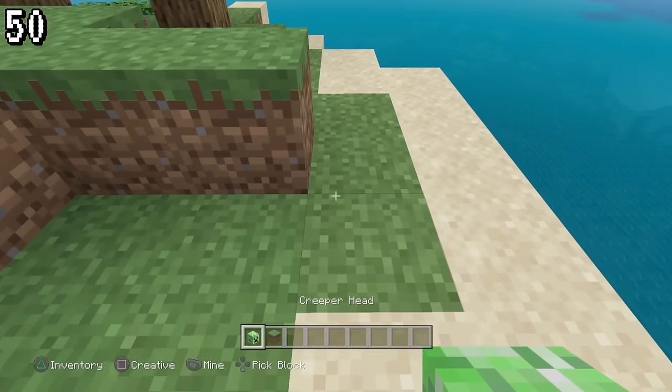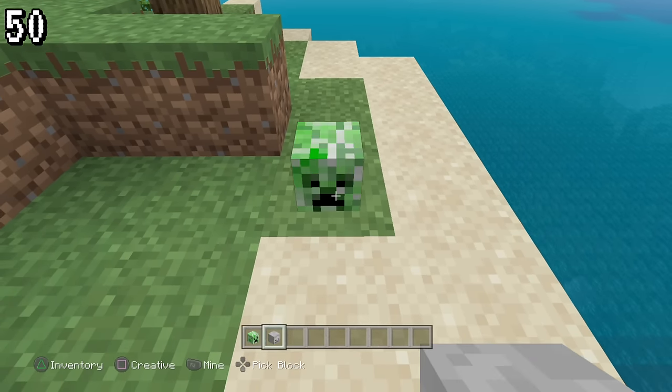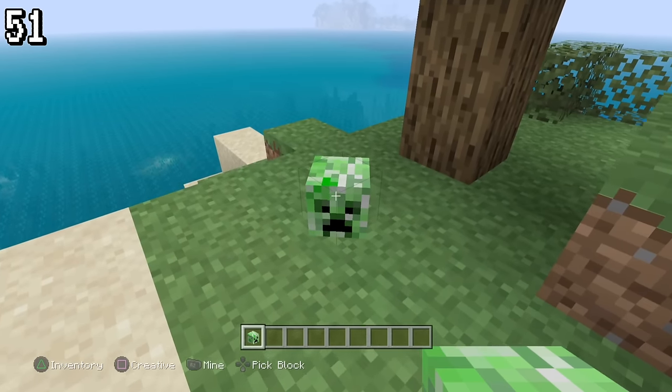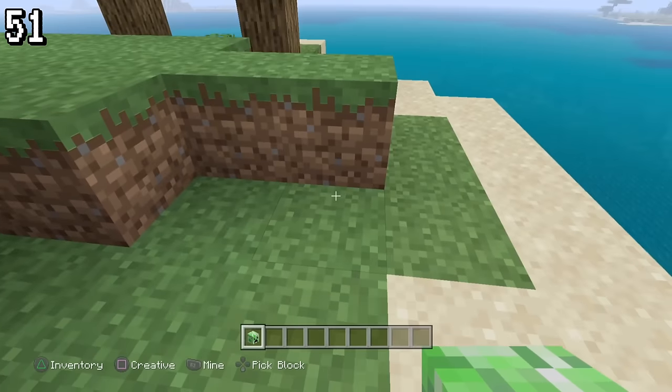If you place down a mob head while pick-blocking and scrolling right, you'll get another mob head — but with this one, once you put it on your head, your head disappears. There's also a small fact about this mob head: when placed in the shade, it specifically lights up that area and only that area.